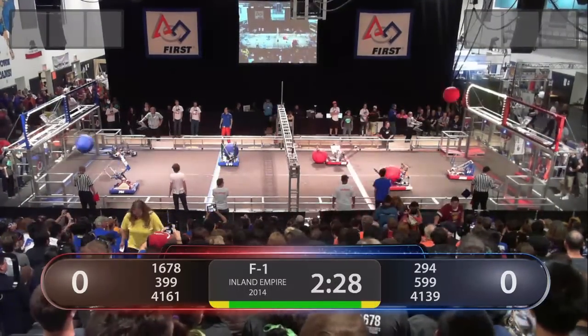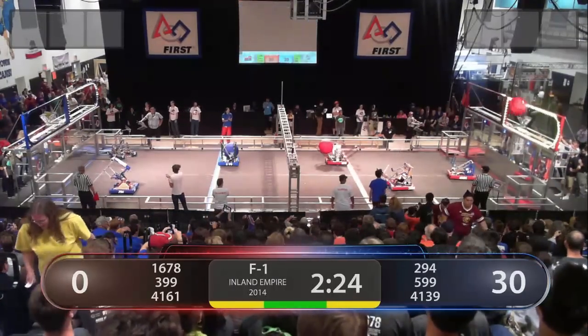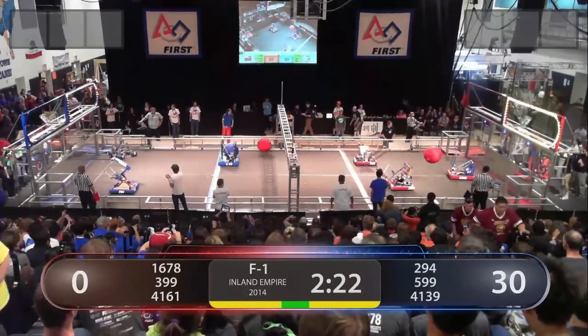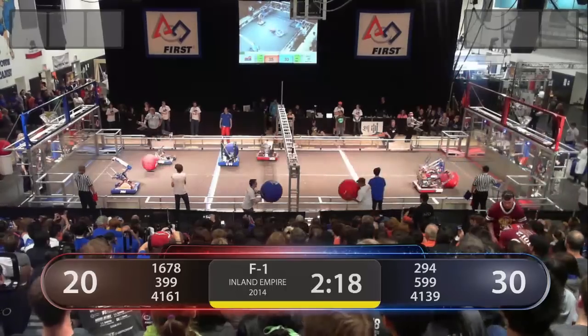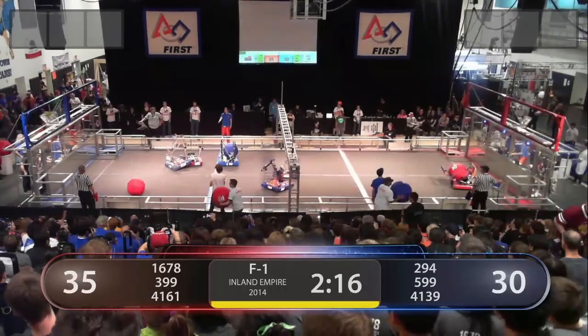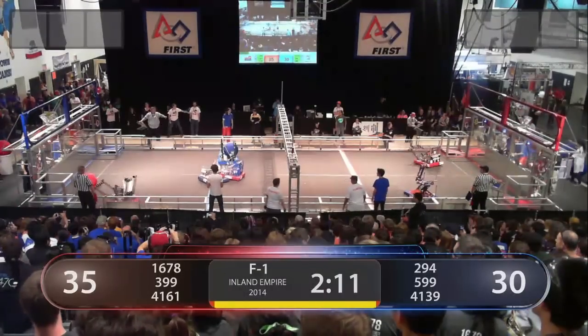The Red Alliance makes a quick score from 16-78. Looks like 294 managed to as well. 399 is making up the backboard. And the second shot from 16-78 — not making a spark. Head-on collision, 16-78 getting entangled with 41-39.